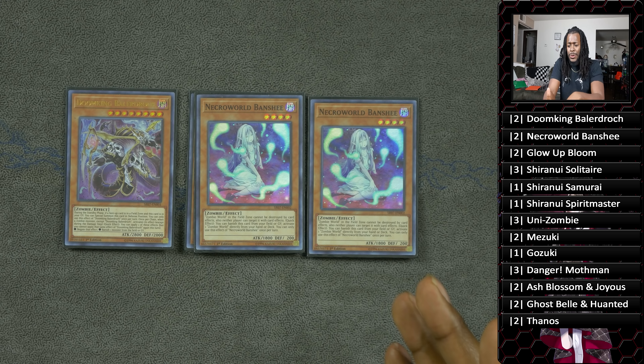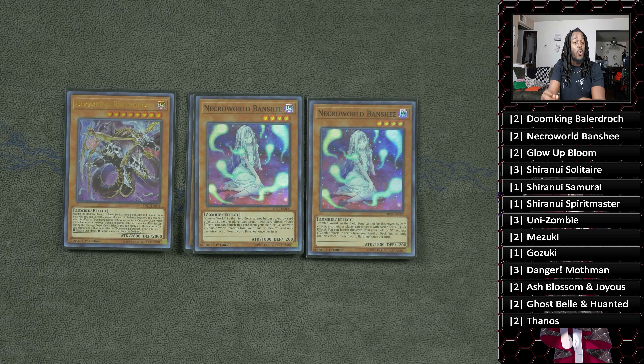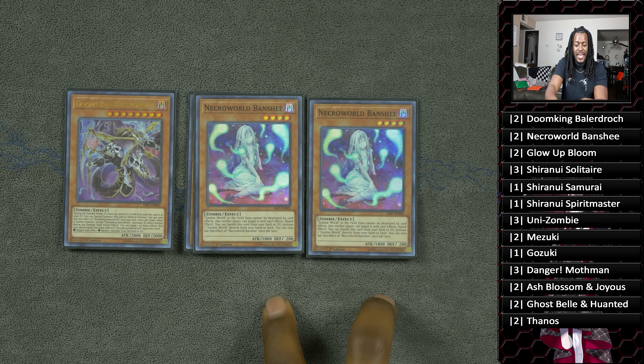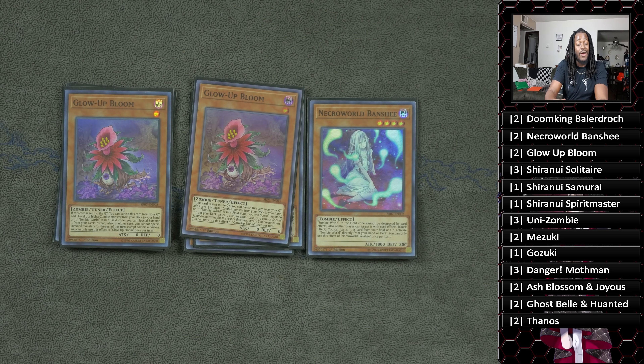Two copies of Necro World Banshee — this card is insane. While it is on the field, which a lot of people do sleep on, your Zombie World cannot be targeted or destroyed by card effects. But its quick effect in the graveyard allows you to get quick access to Zombie World. Basically, you get Banshee to the graveyard and it gives you real access to Zombie World, which means Baladroc can then summon itself, creating a pseudo-lock.